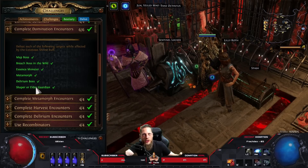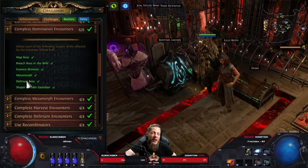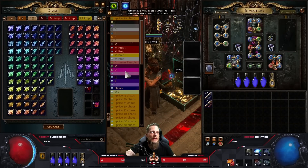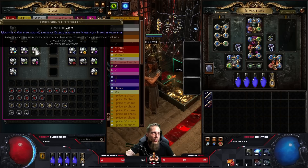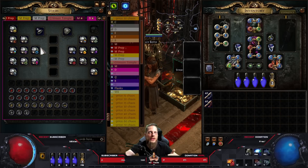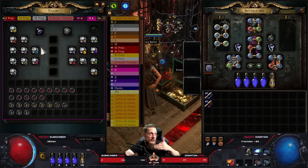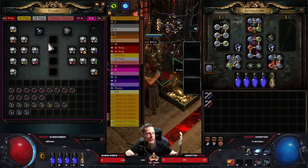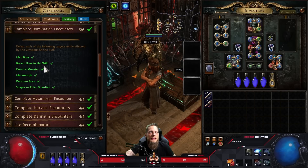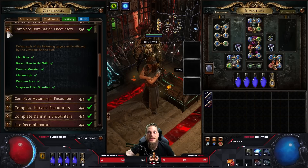For the delirium boss, you throw some delirium orbs on a map - once you reach 60 delirious you'll have both bosses. Even with just one orb on an easy map, you check if there's a shrine, start killing monsters without it, wait for the boss to spawn, get him low, click the shrine, and kill the boss. The shrine lasts about a minute so that was actually super easy.